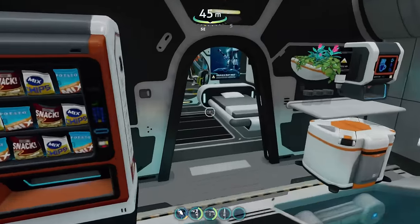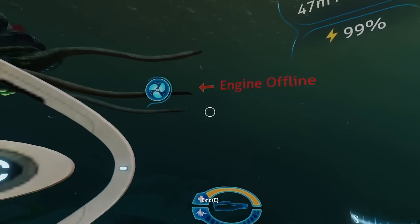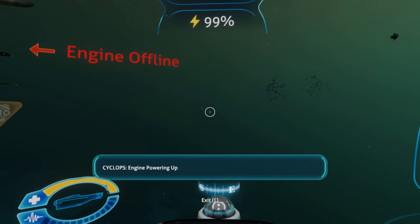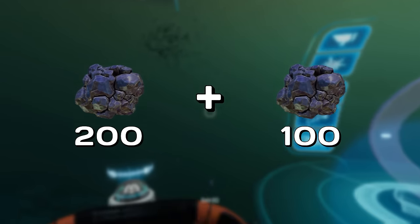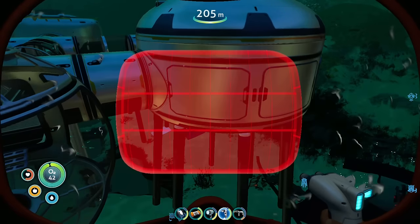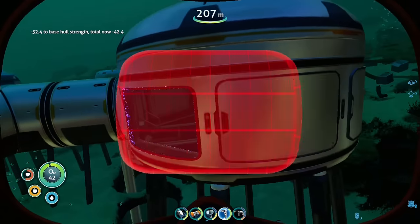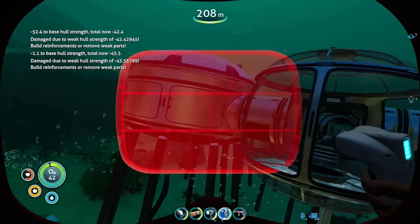When it comes to estimating material costs, I like to abide by what I refer to as the 50% rule. That is, however many materials you think you are going to need, get 50% more. Trust me, these bases can get expensive quickly, and there is nothing more annoying than having to stop what you're doing because you ran out of glass halfway into building your base.